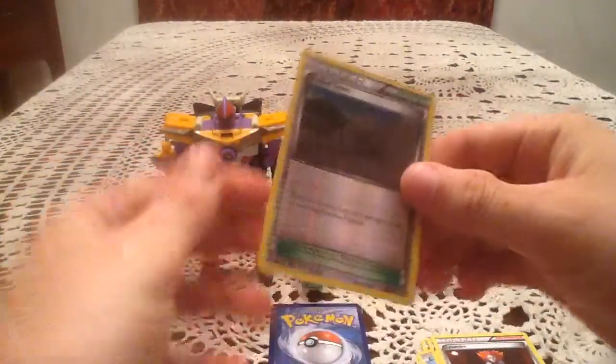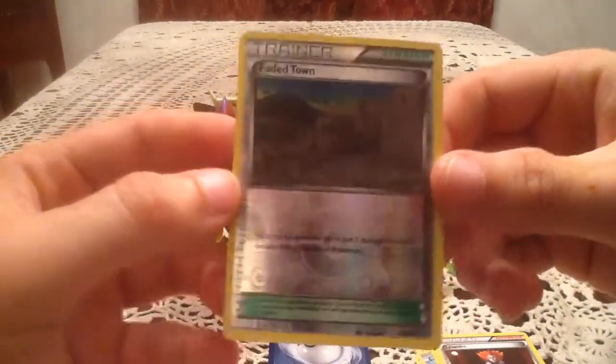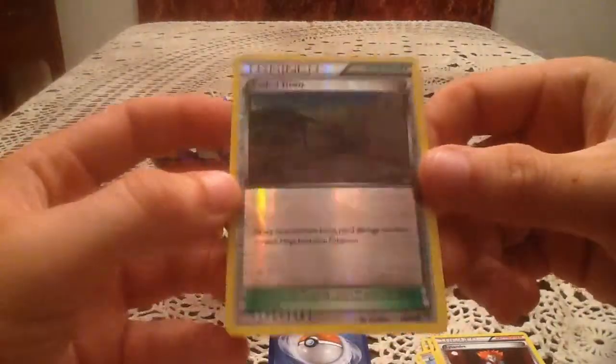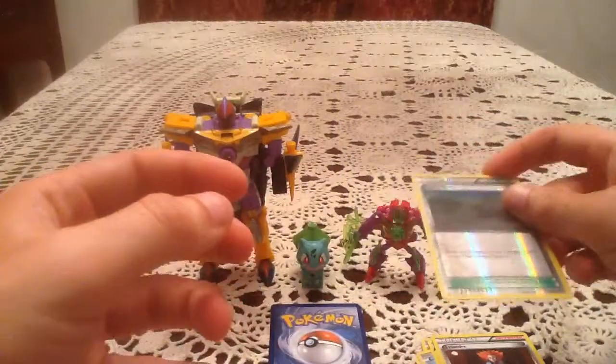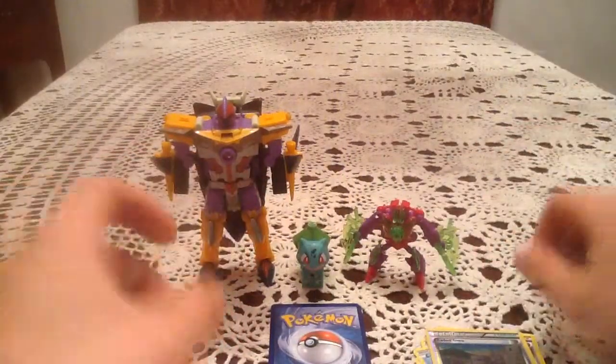The Reverse Holo is another Stadium card that I forgot about, so that's kind of funny. This is a Fated Town Reverse Holo — that's an Uncommon Trainer. I don't have the regular version of this Stadium card yet. I now have two Reverse Holos of Stadium cards and have not gotten either regular version of them.